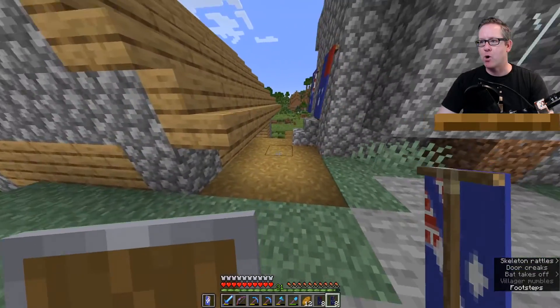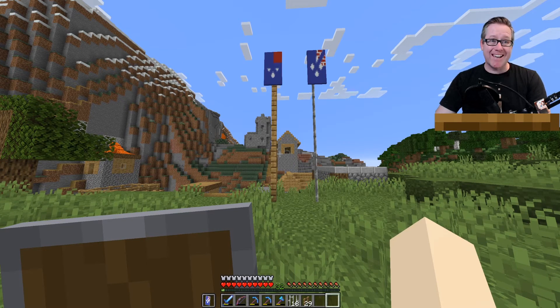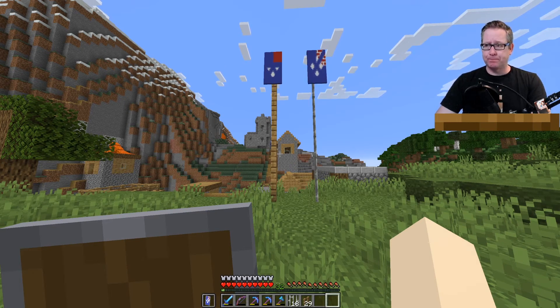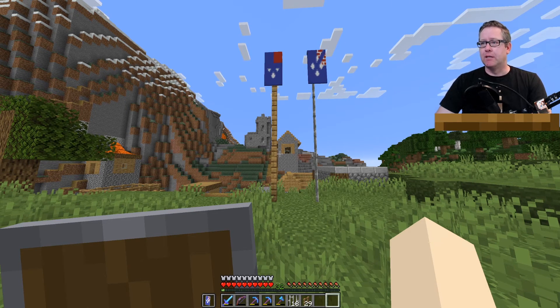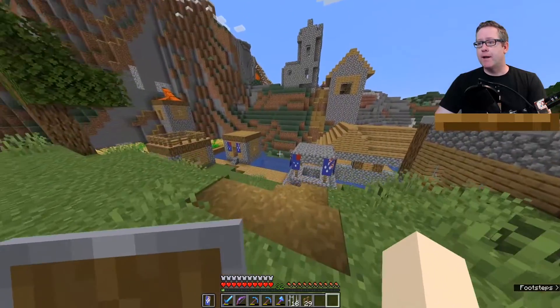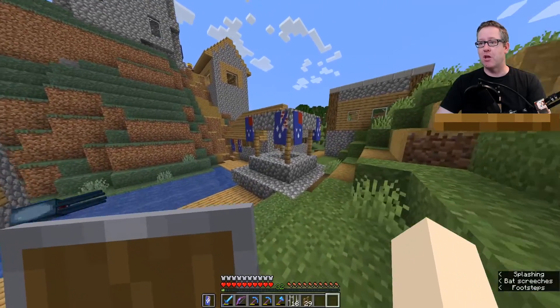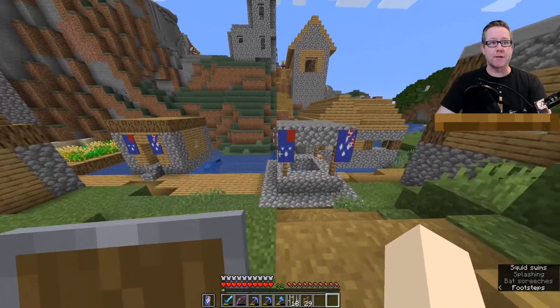Starting with a flagpole — we made a flagpole out of fence, gate and iron bars. The iron bars are of course a little bit thinner but it might look better. It's a preference thing — what do you like better? Please comment below. And we've decorated the village to make it look like an Australian village. Now this is Australia on my server definitely.